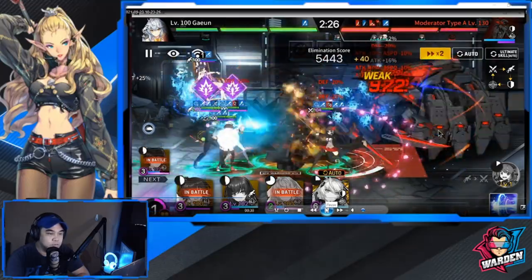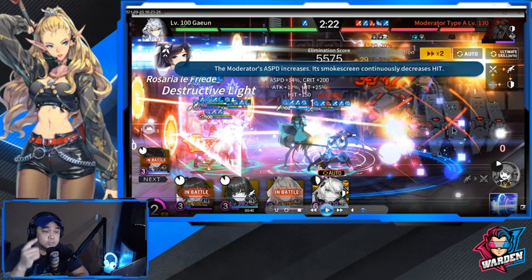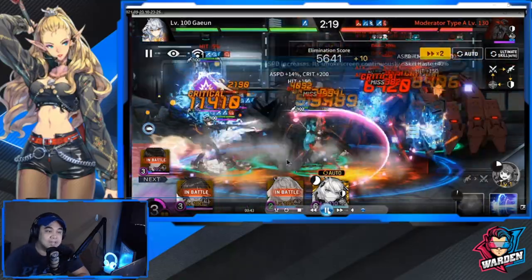There's a next time check coming up. Once this notice line pops out, you should use your ship's first skill, which is Enterprise - the orange skill. I already have it ready. The moderator's attack speed increases and its smoke screen continuously decreases hit rate, so you need to use ship skill one to pass this time check and prevent the beam from hitting your team.